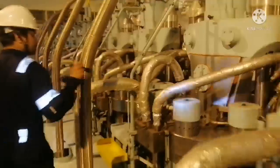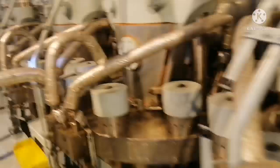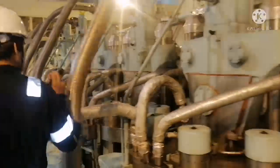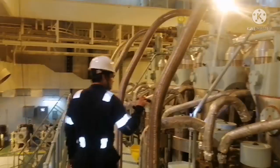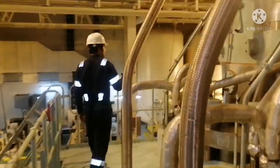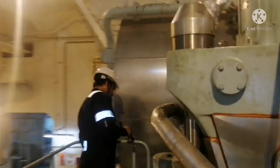Now we are in the main engine cylinder head platform. All you need to check is the fuel injectors — check all joints in the fuel injectors for any leakages. Check the lube oil pipes for any leakages. As said earlier, you have to do the check for all units. Also have a look at the local temperature gauge — that is the local exhaust temperature gauge and local jacket water temperature gauge.